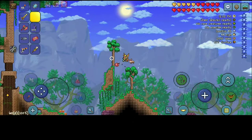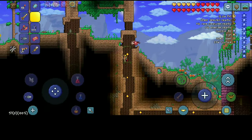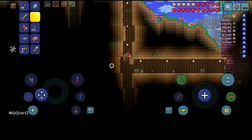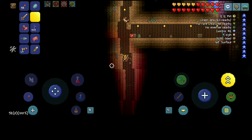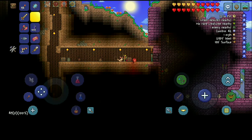But don't worry, I have a solution. In this world, I have found a radar and I will share it with all of you. Follow me here and jump down in the first living tree. In the second chest, you'll have a radar.